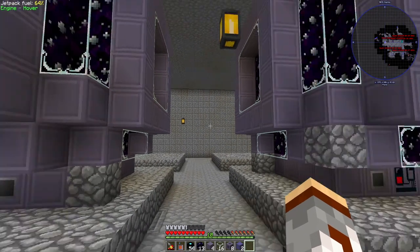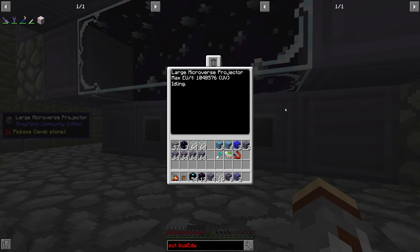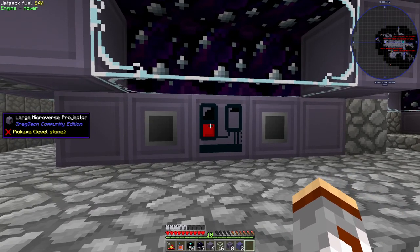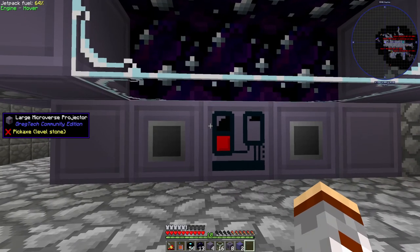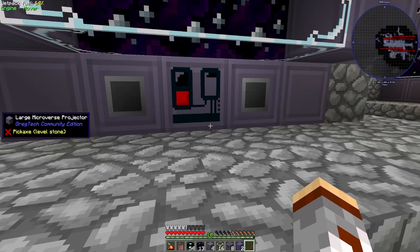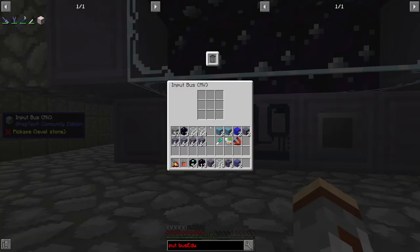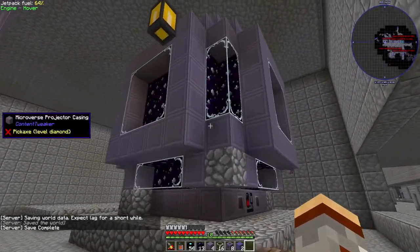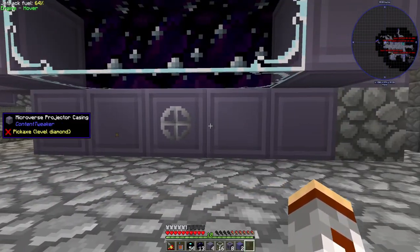We're back everybody. I got the two built up here and you'll see they are completely built, completely formed — nothing crazy about it. I have it set up with the input buses and the output bus on the same side. On the live version of this pack these machines don't allow custom placements of the input and output buses or energy hatches — those have to be done in a certain manner. But here on dev, because we have the GregTech fix, we can do pretty much anywhere a casing is.